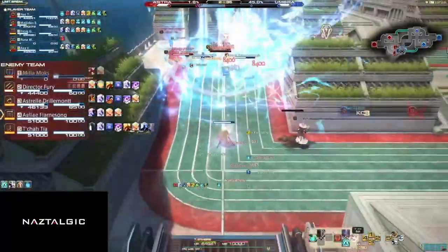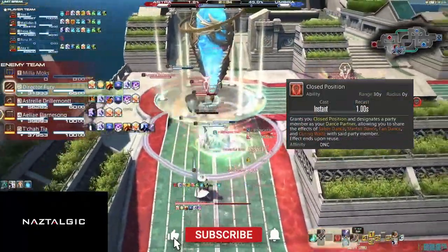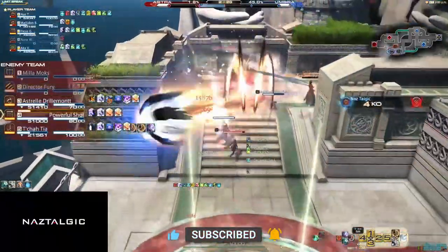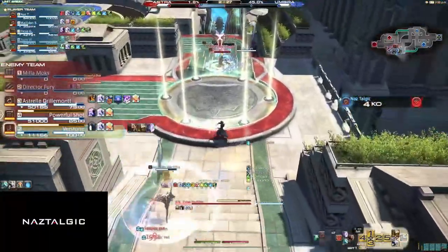Before we get into the actions, I want to go over Closed Position to make things easier later on. This is a buff you put on any ally and it'll share buffs you get to them. We'll go more into that when it arises.